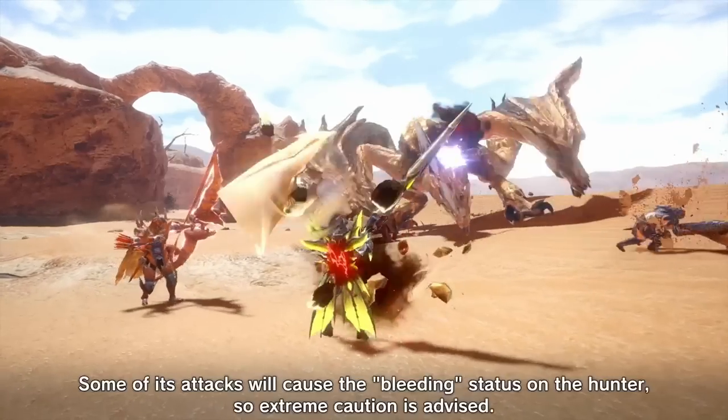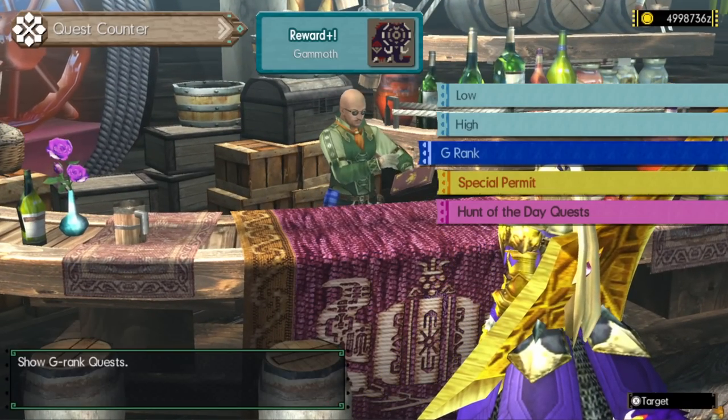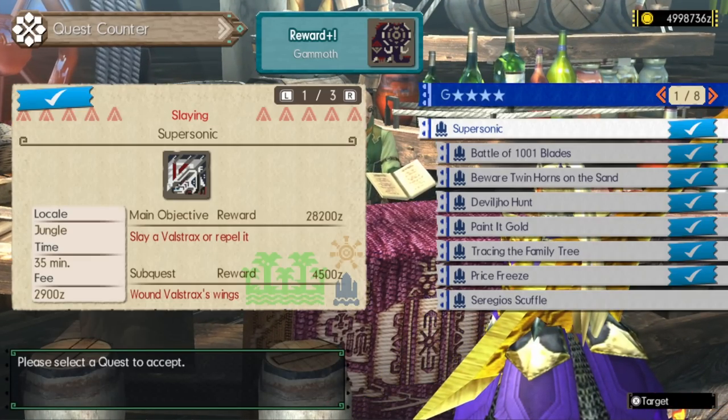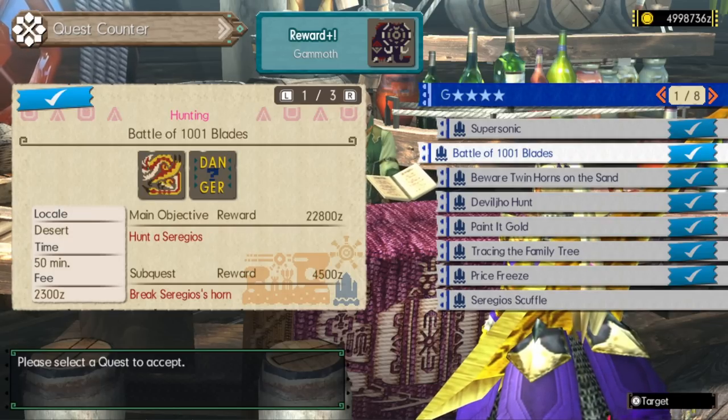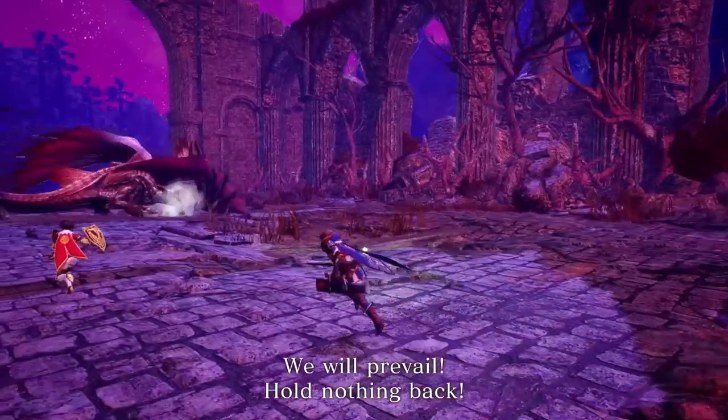Don't go just yet, because there's another monster that could also cause you to bleed. But before that, what I'm predicting is that we're going to face Seregios in either Master Rank 3 or 4, based on my experience in Generations Ultimate. We are getting a lot of difficult monsters in this lineup.